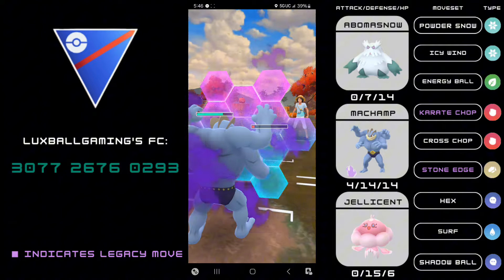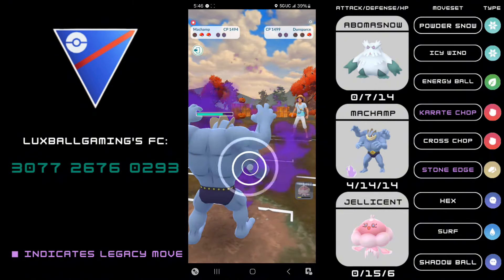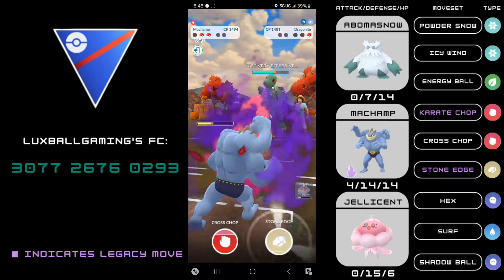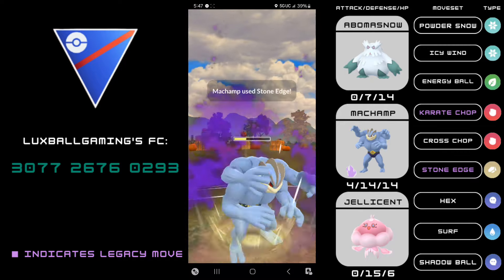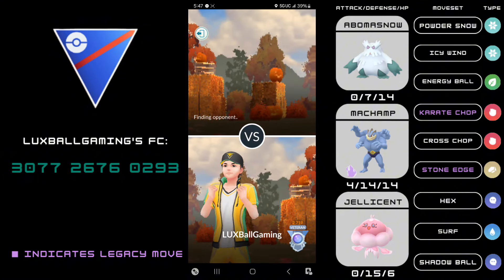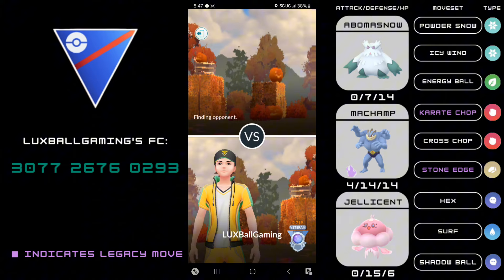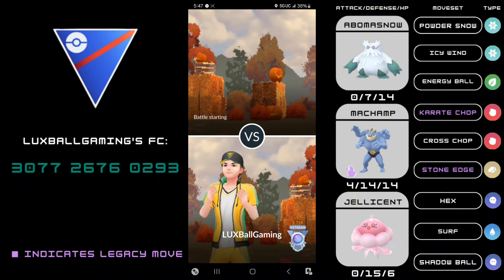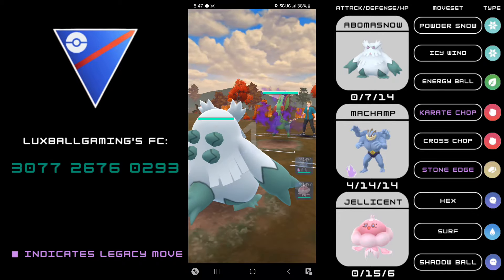Accessibility-wise: Snover is in the Shadow Roster so definitely get a good one, and you can easily run Weather Ball on the Abomasnow. Shadow Machamp is also in roster — get it while you can. For Jellicent, the female form was previously spawning in the wild for the Halloween event. Hopefully you got one because if you don't have one now you're definitely going to have to wait a while.